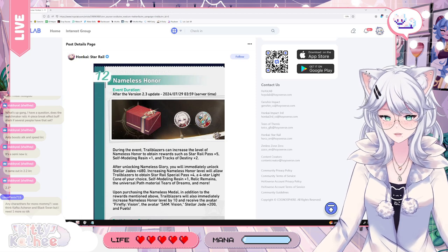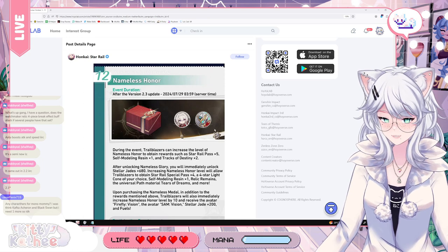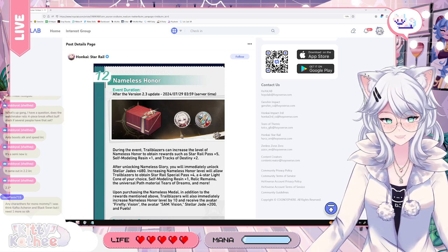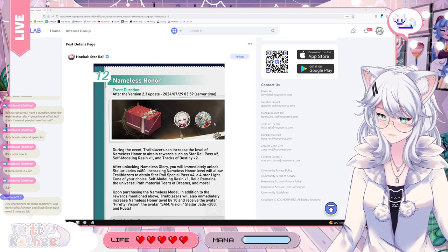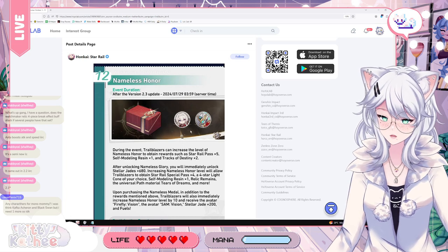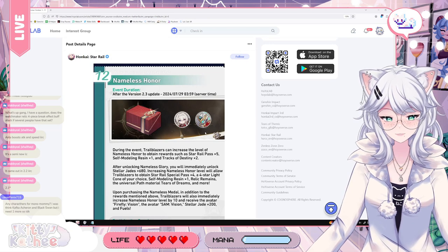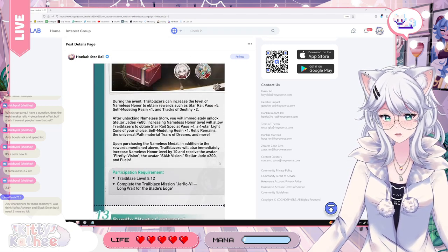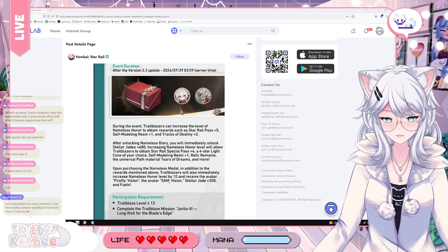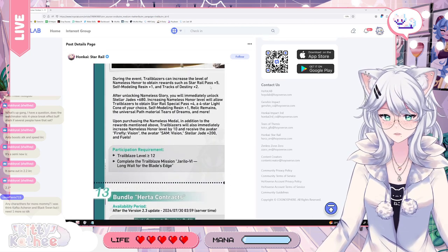Interestingly, on the Battle Pass we can see Firefly — or what looks to be Firefly — as well as Sam, her robot. They both have a red design. And here you can see this Lycopodron, which in the cinematic looked like one of the higher-ups had that. So it's hard to say if this is Firefly or one of the higher-ups, because they all look similar — that's kind of the point, since they were all genetically modified.